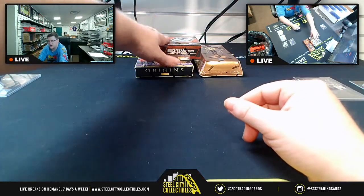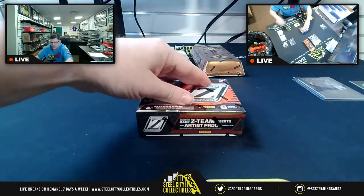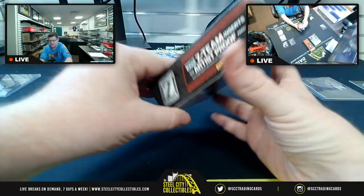Next up is Zenith — six cards per box, two autographs, rookie patch autos. We're looking for the rare Z-Team insert and the Artist Proof parallels.